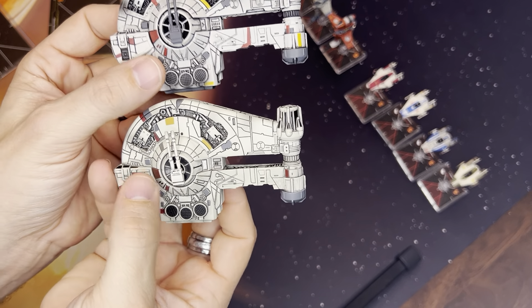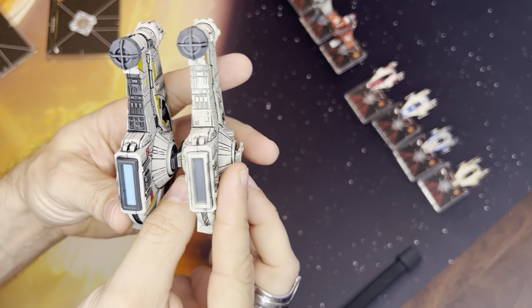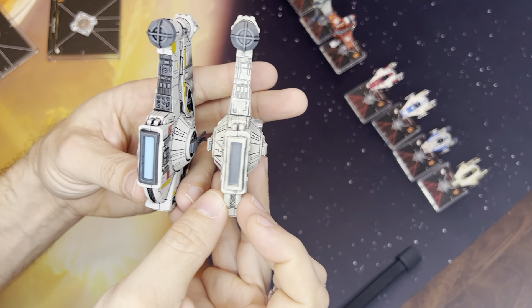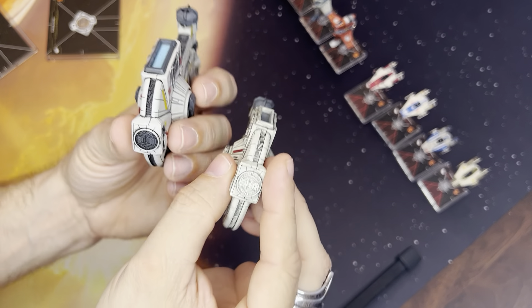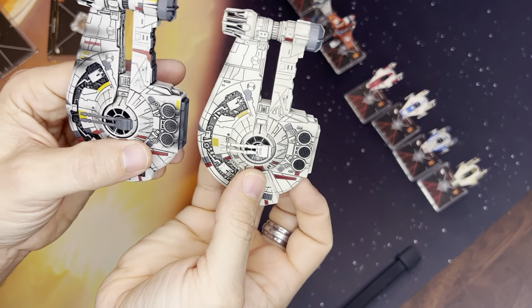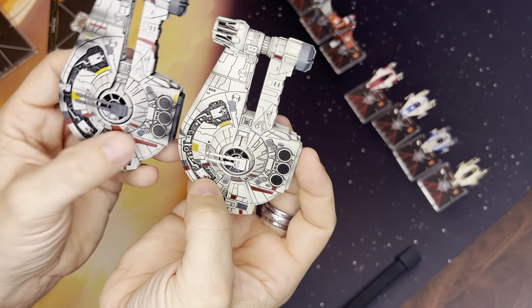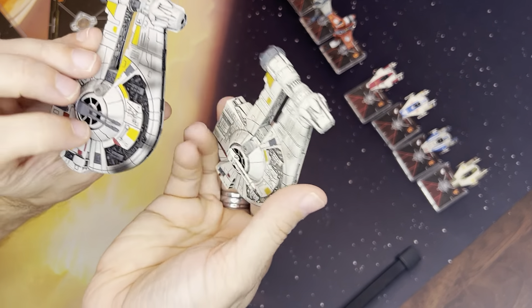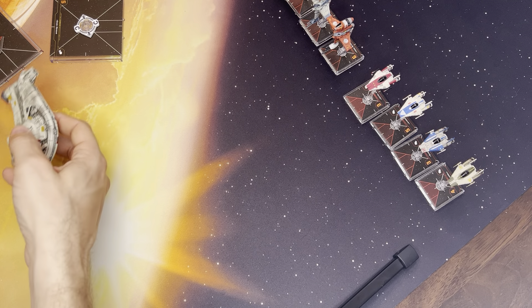The cannon is actually colored this time as opposed to the other one. The engines are vastly different because you have a lot more color to show that blue thrust — that blue thrust you normally see coming out of the Falcon. Overall, just a lot of small differences. I think the 1.0 has a little bit more detail when it comes to this portion right here, but you can leave that in the comments. That is the whole entire difference between the 1.0 ships and the 2.0 ships, and in some cases the 2.5 ships.